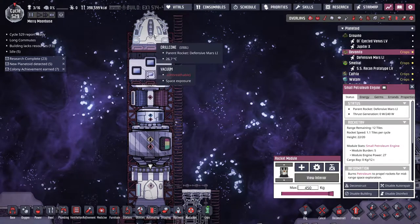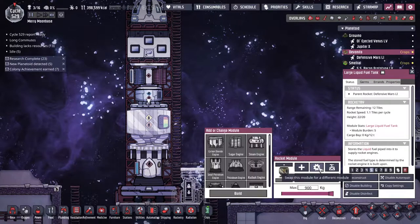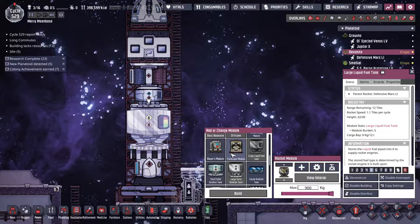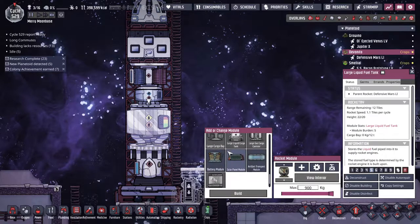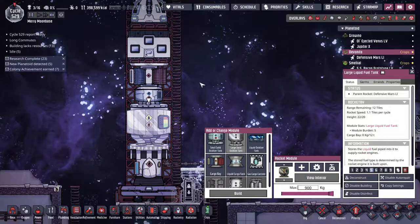I have to have cargo, I have to have a drill cone, I have to have an engine. Is there a small fuel tank? And why can't I have a small fuel tank? There's no way to take... Ugh.